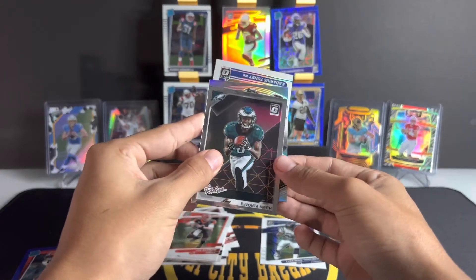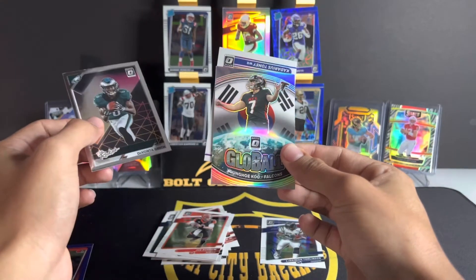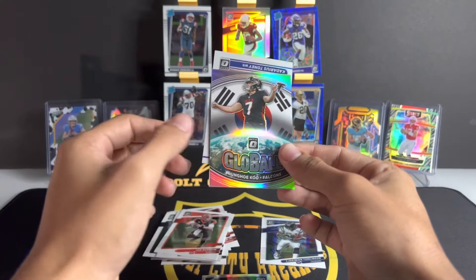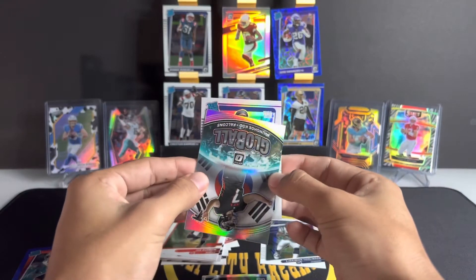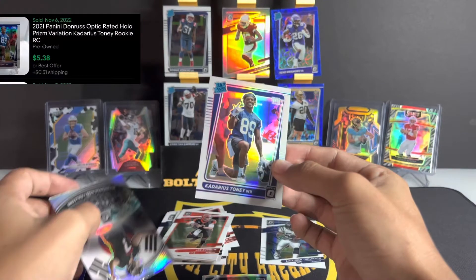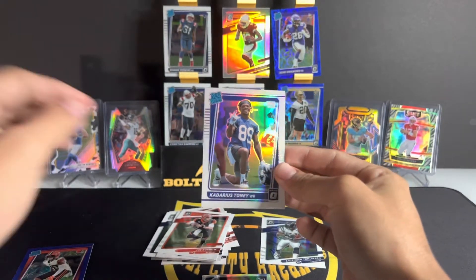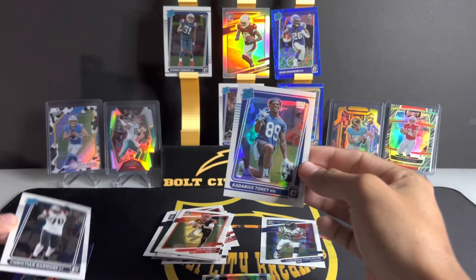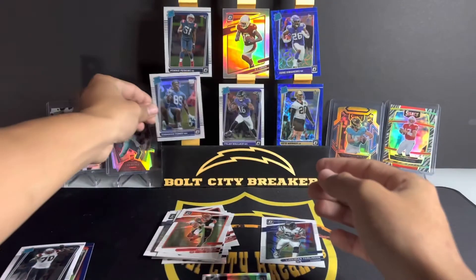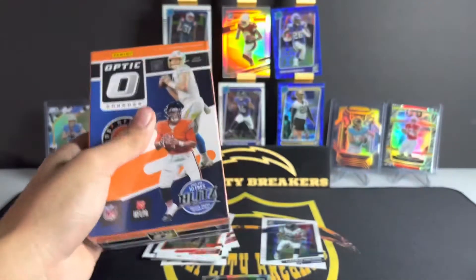We have Devontae Smith on the rookies. Behind Devontae Smith — Falcon Kyle Pitts. And behind that, I might have exposed it but I didn't see it — Kadarius Tony, the newest Kansas City Chief. I don't have any sleeves with me right now at this very moment, but that first blaster box was kind of disappointing to be honest.